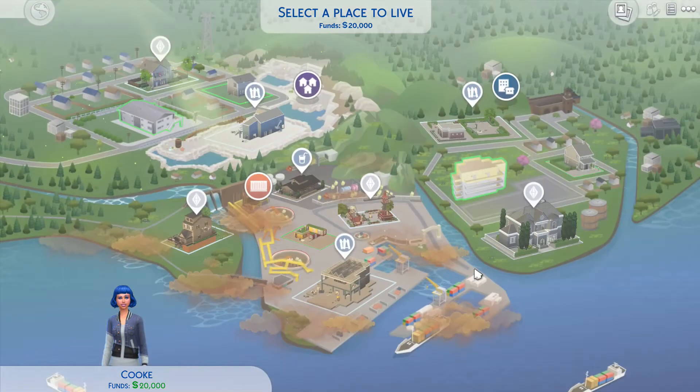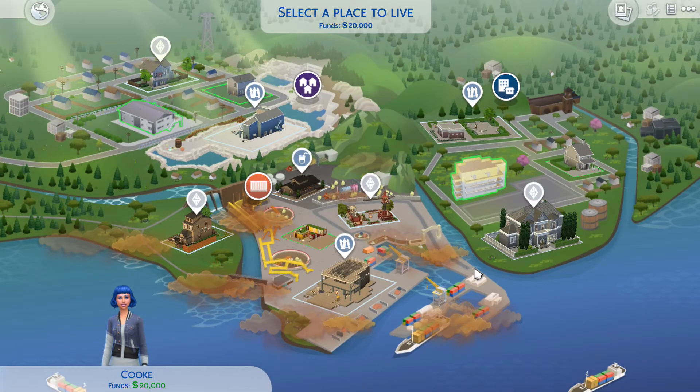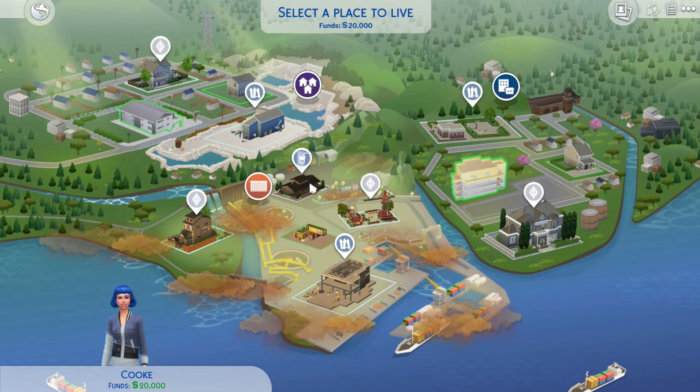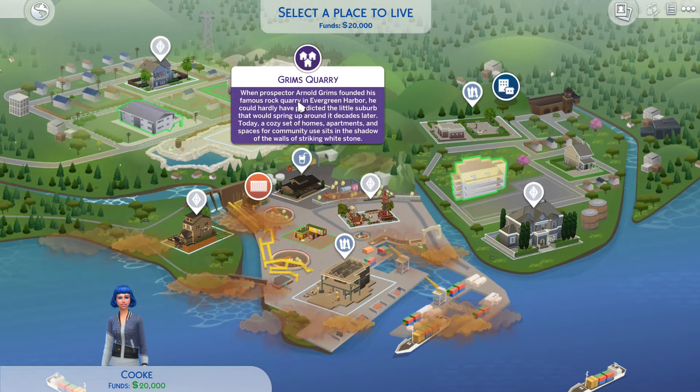Let's jump in - here is the new world and it's really cool. This area is called Port Promise: what was once a bustling trade port now holds a number of homes and businesses that pay homage to their industrial roots. The local expression goes 'keep Evergreen.' While the actual port may no longer be running, the promise of something better remains. Then we have Grimm's Quarry - prospector Arnold Grimm founded his famous rock quarry in Evergreen Harbor, and a cozy set of homes, apartments, and community spaces sit in the shadow of striking white stone walls.